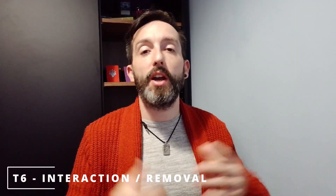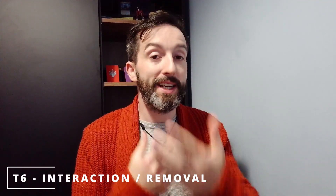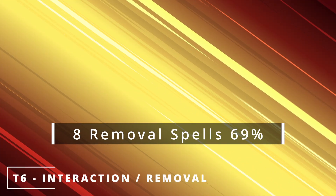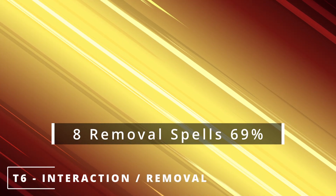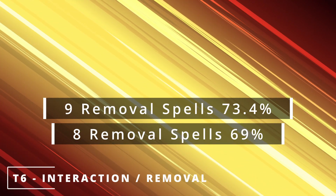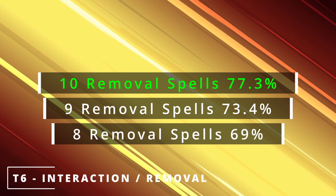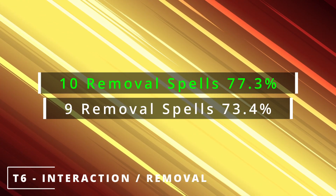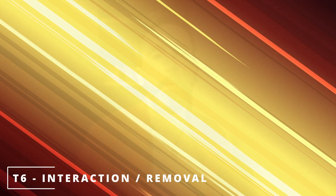With our engine set up and our deck starting to do its thing, we need to look at what our opponents are doing. Welcome to turn six. This is where we're going to start interacting with our opponents — disrupting, interrupting, removing. If we have eight removal or disruption spells in our deck, we have a 69% chance of drawing one or more of them by turn six. Nine gives us a 73.4% chance, and ten gives us a 77.3% chance of drawing one or more by turn six. This means on turn six we have our engine enabled and we can start to disrupt our opponents, slowing them down and increasing the odds of us winning the game.